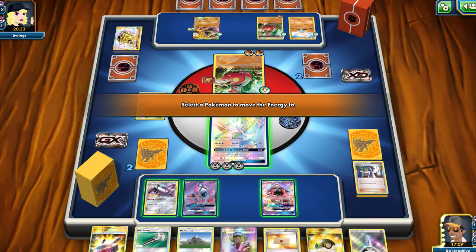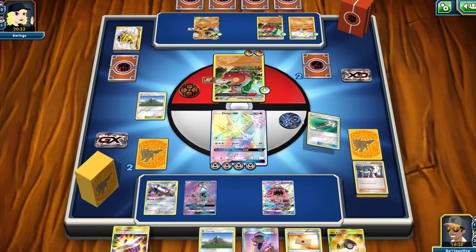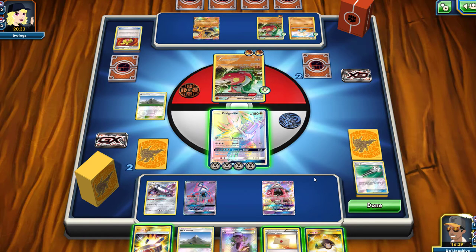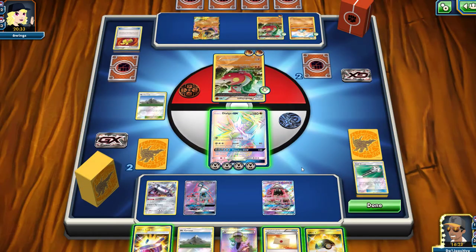We're going to use Timeless GX — we should be able to go again and knock out one of their bench Pokémon. I don't have a Guzma in hand, which is a bit of an issue because I know they're going to bring up the Regirock. We'll take those items off our opponent. We need to make sure we can get the knockout next turn no matter who they bring up. There's no way for me to get a Guzma unless I top-deck it, which I don't think is going to happen.